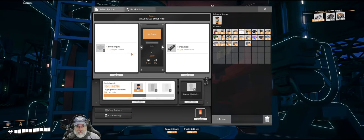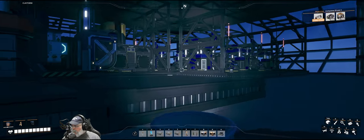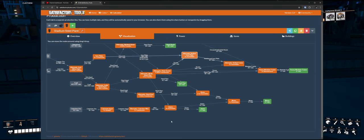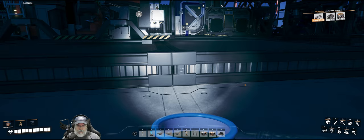This one is taking in 12.5 steel ingots and producing a total of 50 iron rods, so it's slightly overclocked to achieve that. Those are going to be for our rotor assembler, which needs 50 per minute.